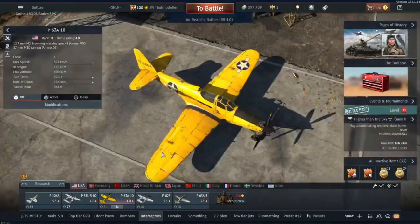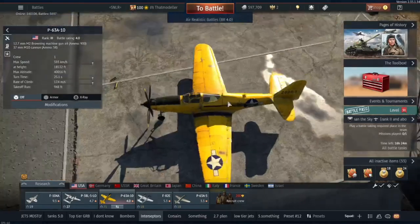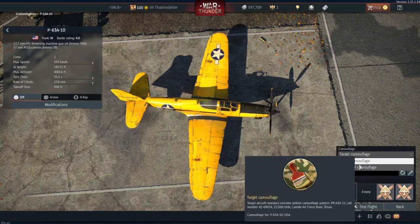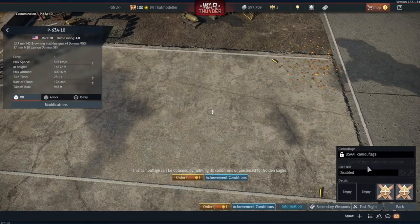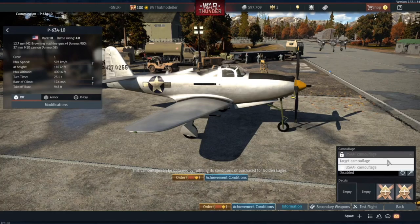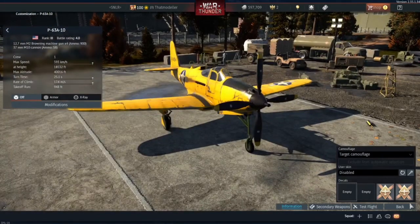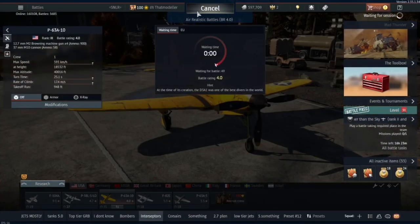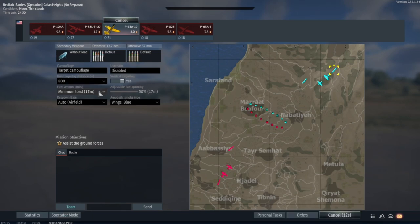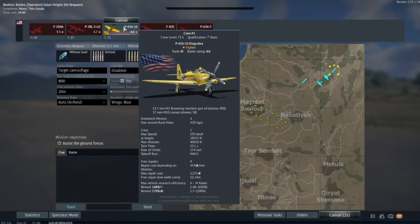This is the American banana plane, the P-63A-10, which comes stock equipped with literally just target-I'll-get camouflage — which isn't really camouflage. This is what I wish it came stock with, because it just gives it away. We're going to be playing some realistic games with it. It's got the 37mm which is a pretty decent gun, and also some .50 cals, so maybe we'll have a good game. I just researched it.